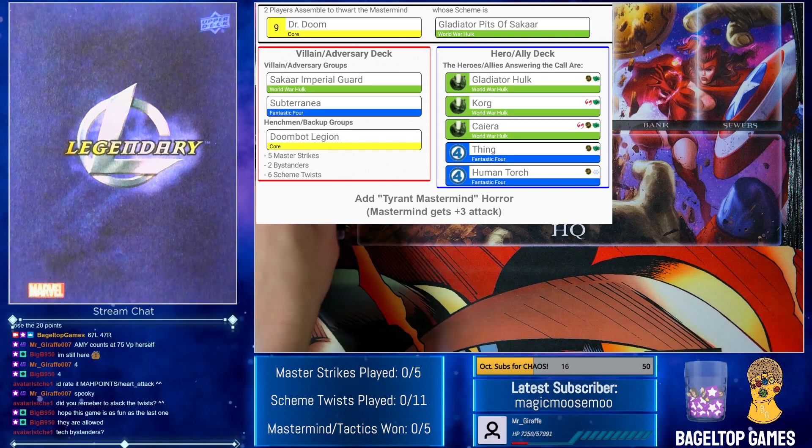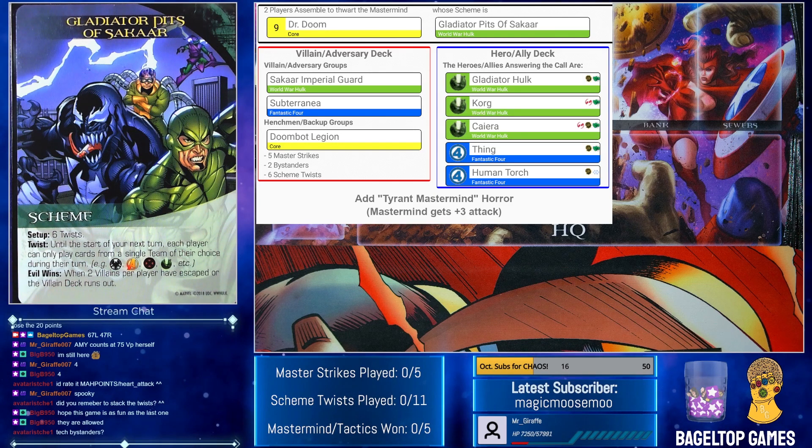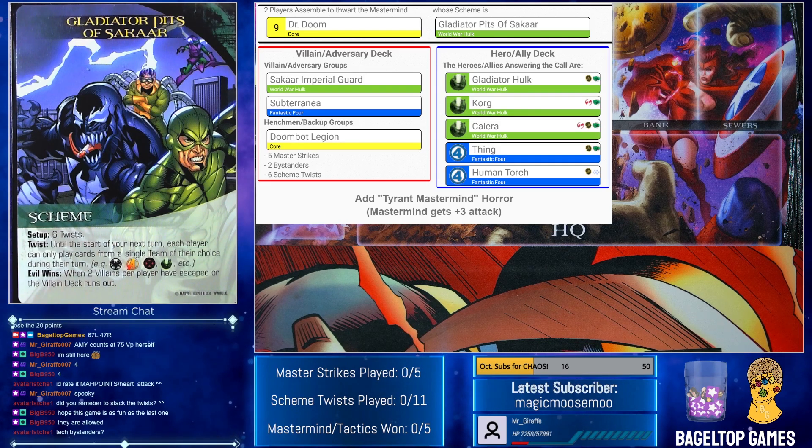The scheme is Gladiator Pits of Sakaar, six twists. Twist: until the start of your next turn, each player can only play cards from a single team of their choice during their turn. There are two teams — Fantastic Four and Warbound — which is tricky. Evil wins when two villains per player have escaped or the villain deck runs out. So there are a couple ways I can build decks here. I can go Warbound on one side and Fantastic Four on the other, if the HQ allows me.